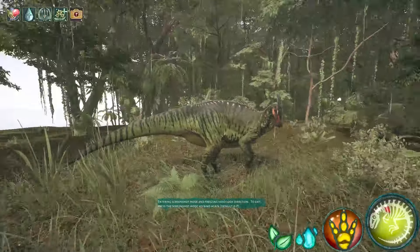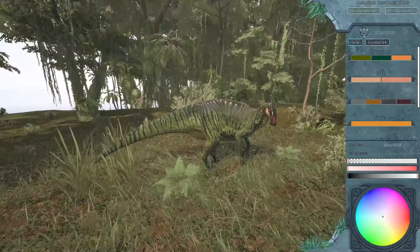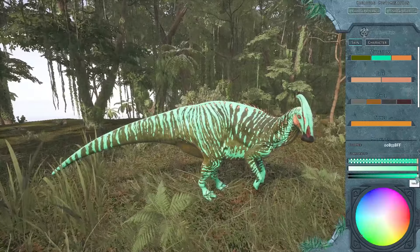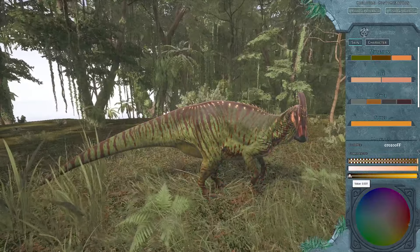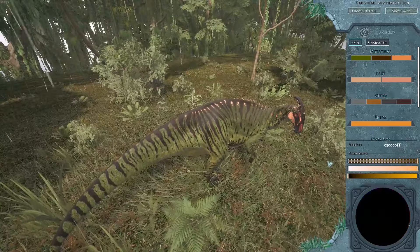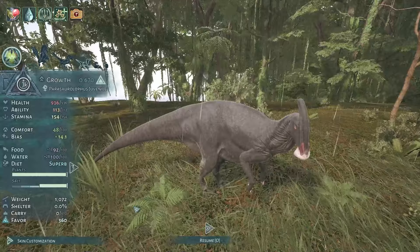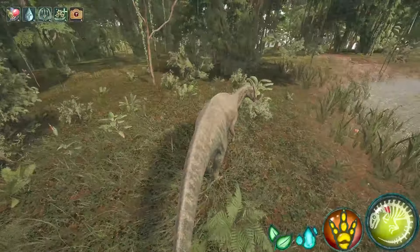Another really important thing in Beastmuda is the skin customization. People play Beastmuda just for the skin customization — you can literally do anything you want with your dinosaur. You can make it neon pink if you really want, but obviously don't do that because you'll get found really easily. You can also randomize your skin and do completely random things with it, and there are a bunch of skins to choose from on each dinosaur.